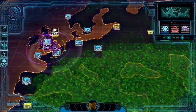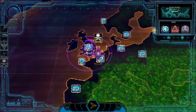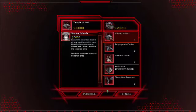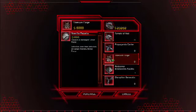All three factions also have an arsenal of new support powers. First off, we have the GDI Commando Strike. This prevents one enemy base or strike force from receiving orders until the beginning of the next action phase. Nod has Guerrilla Repairs, which instantly repairs a damaged strike force anywhere in the world, and the Scrin can use Orbital Bombardment to damage enemy bases and strike forces in the targeted area.